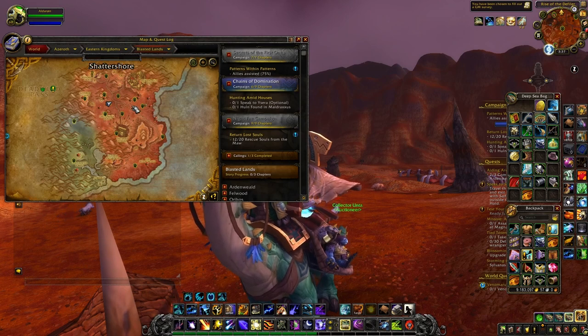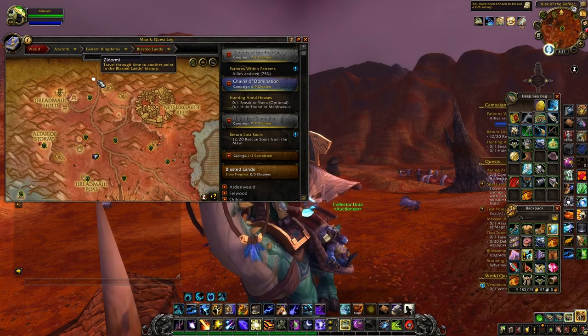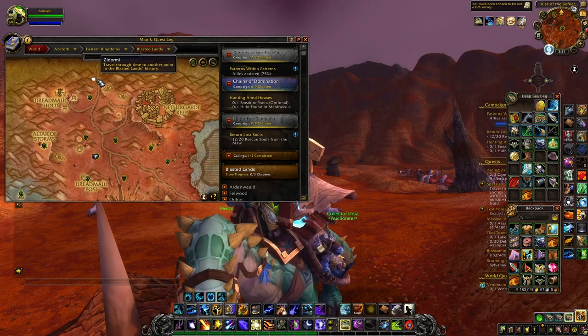You can do this farm on any character and it's really easy. All you want to do is come to the top of the Blasted Lands and talk to Zidormi to make sure you are in the past time. Check if there are any Iron Orcs in the area — if they're up it means you're in the present time, and you don't want to be in the present time. Make sure you're in the past time so you'll be able to see all the different rares.